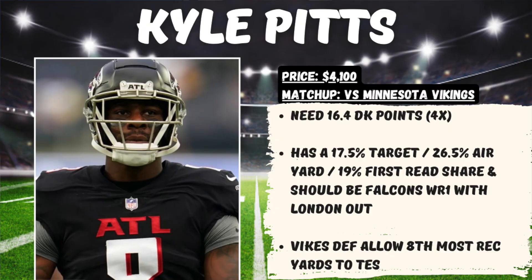The next play is someone I haven't highlighted in quite some time — Kyle Pitts of the Atlanta Falcons, priced at $4,100 in a matchup at home against the Minnesota Vikings, where we need 16.4 DraftKings points for him to hit 4x value. I don't mind the numbers here for Pitts this season — he's got a 17.5% target share, 26.5% air yard share, and a 19% first read share, the most involved he's been in this offense since really ever coming into the NFL. What I even more so like this week is that Drake London is not expected to play, so Kyle Pitts should realistically be the wide receiver number one in this offense. This Vikings defense hasn't been great against tight ends, allowing the 8th most receiving yards to the position.